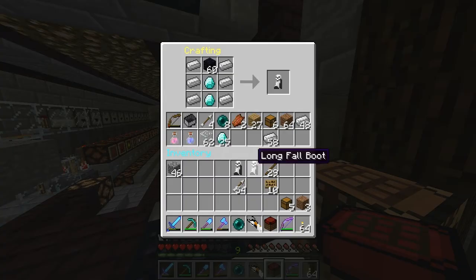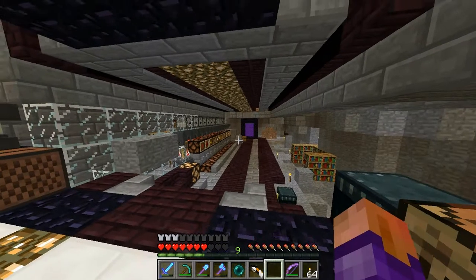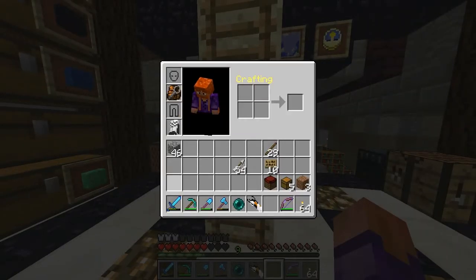Making some long fall boots to go with my portal gun — there we go. Oh, it does give armor too, that's excellent.